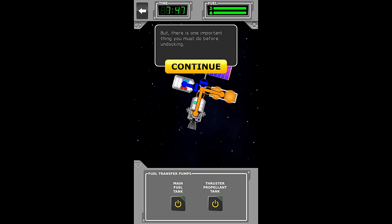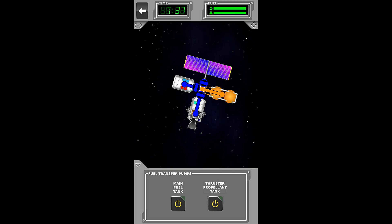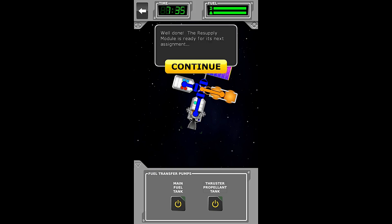There's one important thing you must do before undocking: you must remember to close the fuel valve. If you do not close the fuel valve, fuel will be vented into space, and we do not want to do that. So we're going to close the fuel valve. Well done.